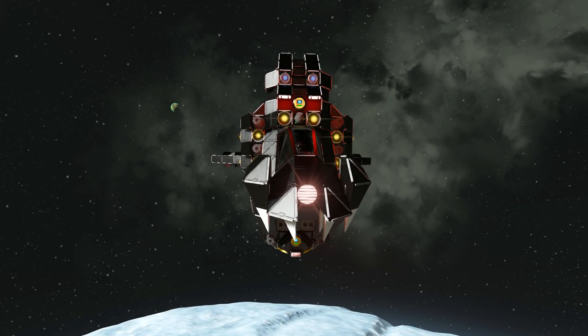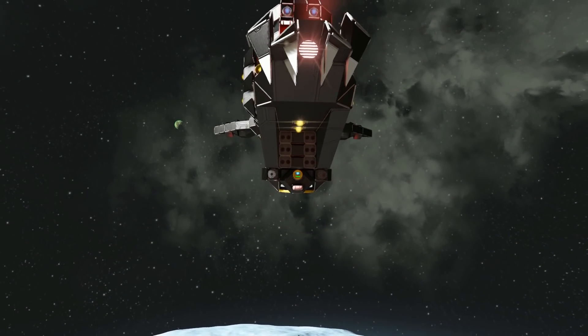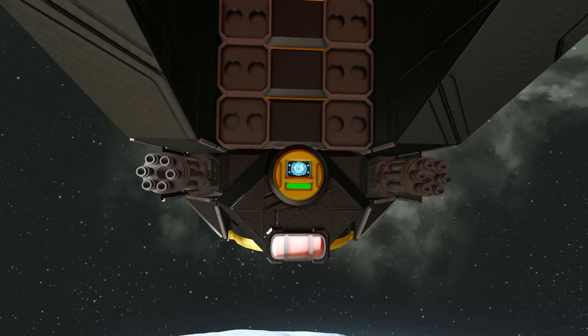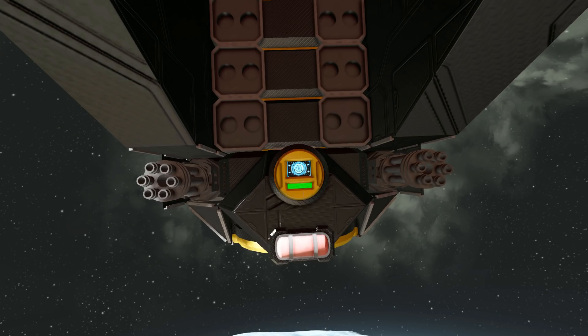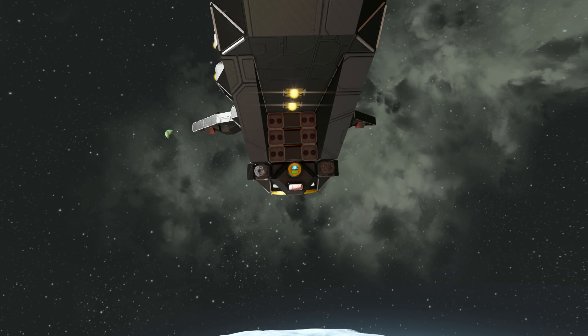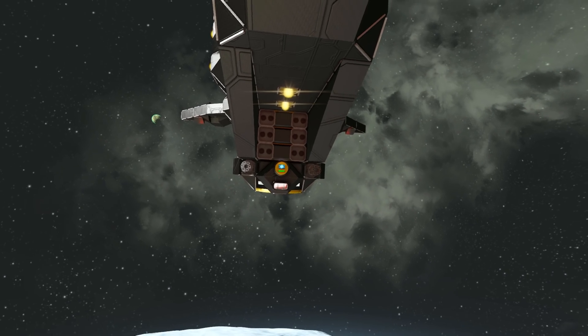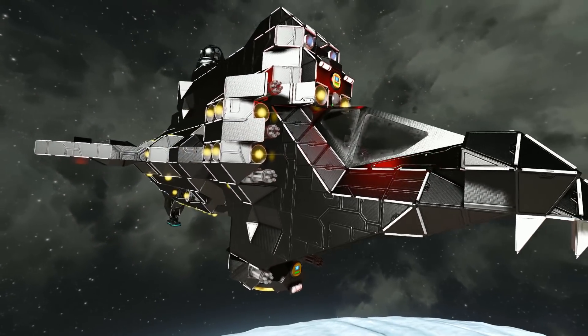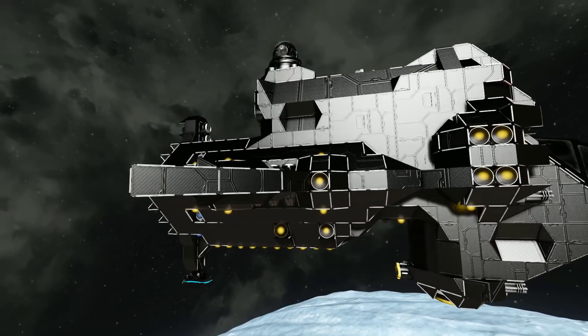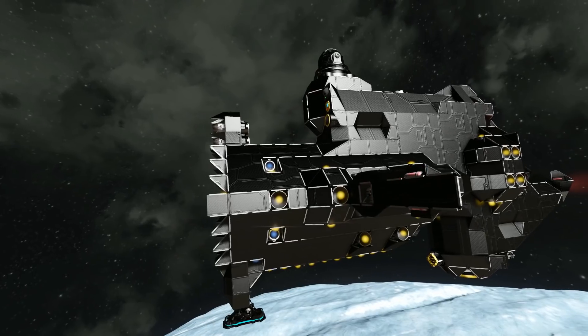It has got a ton of Gatling guns, it has a load of rockets underneath there, and it even has an automatic firing system thanks to this little sensor right here. So when you get in range it will open fire, and when they're out of range you will stop. This ship features both hydrogen, atmospheric and ion thrusters. It's got a survival kit on there so you can respawn right next to it in case you die.